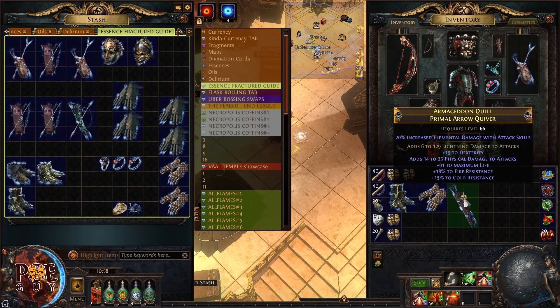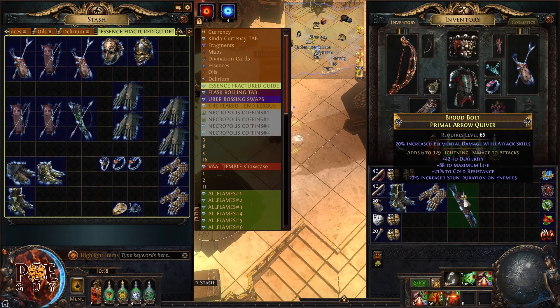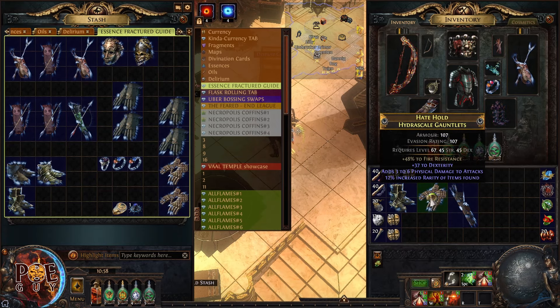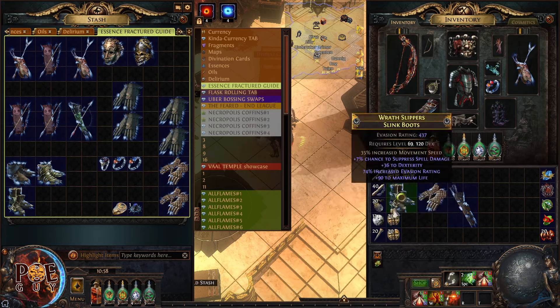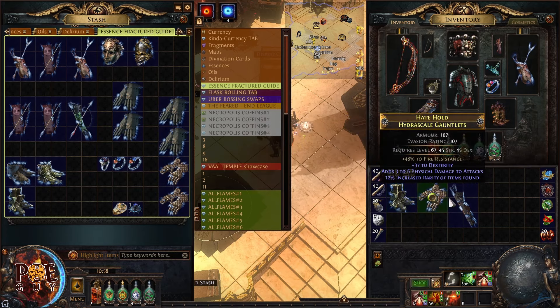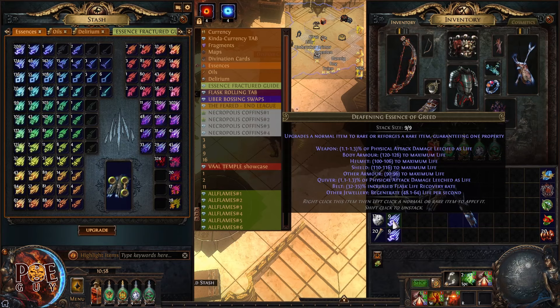These modifiers remain and don't change. If I apply a chaos orb — which is a form of crafting — you'll notice the lightning damage to attacks stays the same because it's a fractured modifier. Same with fire resistance and movement speed — these are things that don't change.